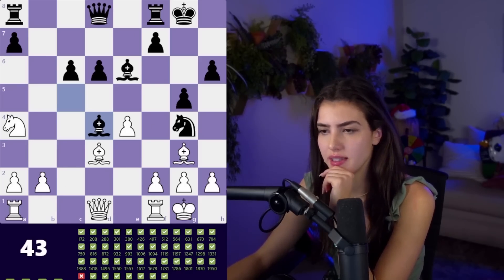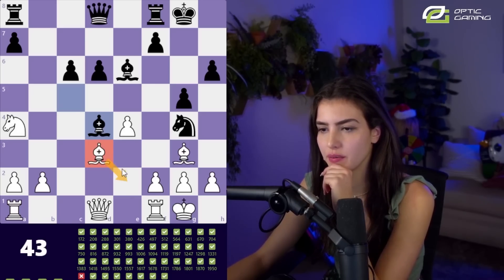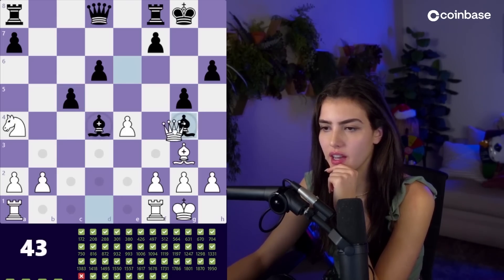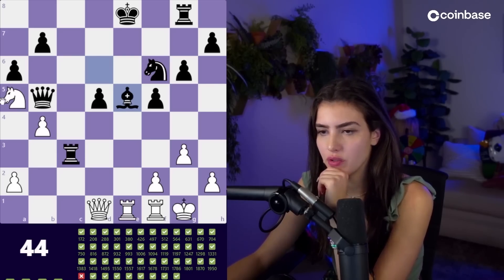It's actually equal material. It looks like I could have some funny stuff with discovery attacks on this bishop — maybe bishop e2 because then we're attacking both. I don't know what he plays after bishop e2. Yeah, he doesn't have any good moves.